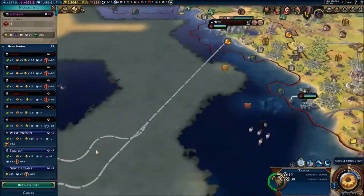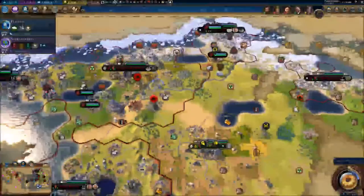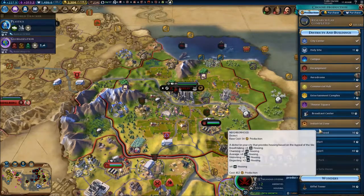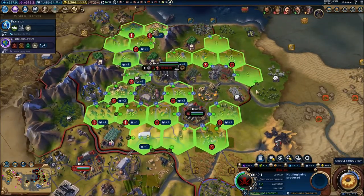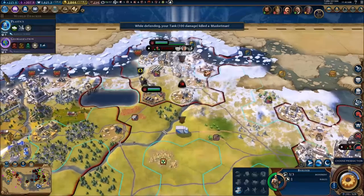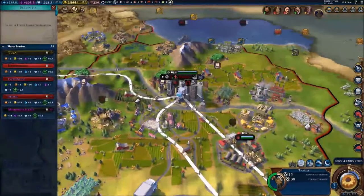We need a new trade route — going from this side over to this city there. We've got tanks to deal with so I don't have time for delays. Berlin has some stuff — entertainment complex, neighborhood. Should I get an aerodrome? A holy site would be really good. Let's get ourselves a holy site. We stole a boost — actually two boosts! Okay, that's great.